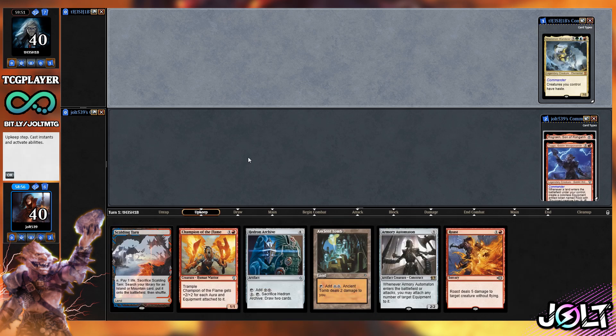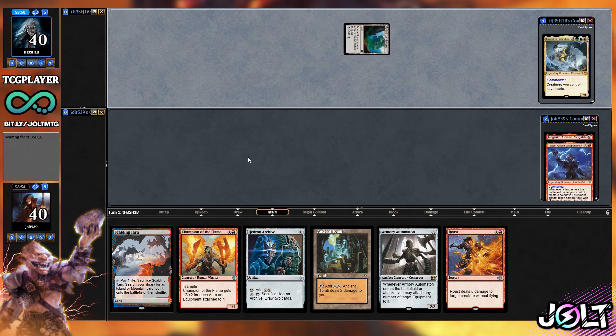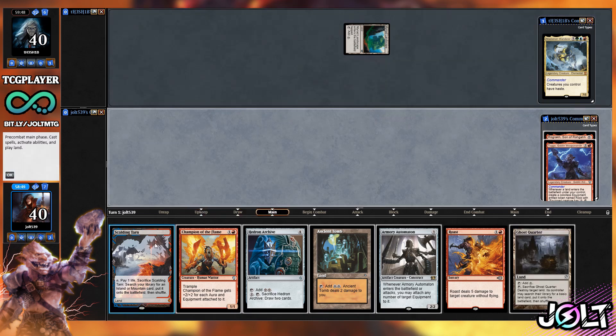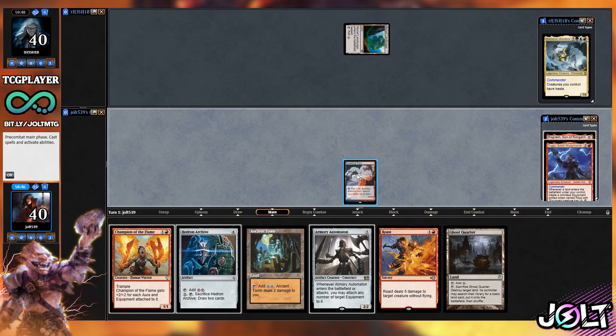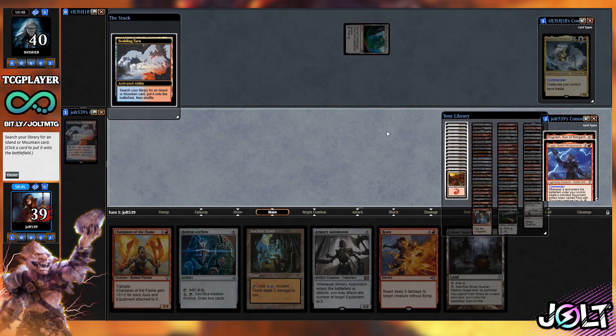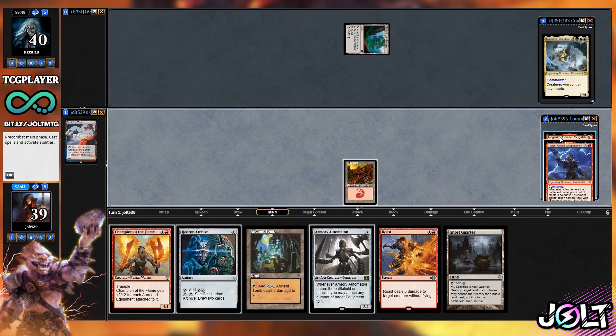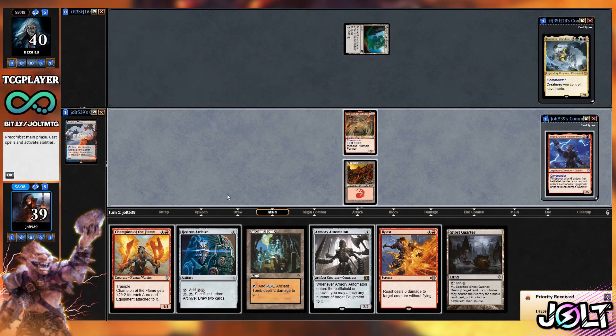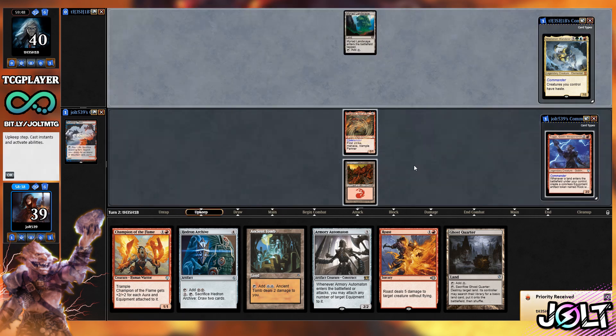I think we're going to drop Goblin Cavalier because that's nice to have, but Champion of the Flame — getting that +2/+2 per equipment — makes a huge difference once we get these rock tokens on there, because it just turns into a very, very huge threat very quickly. So let's lead off with Scalding Tarn, crack it, grab a Mountain, and get Rograkh on the battlefield to set the tone. Then we'll pass the turn to our opponent.